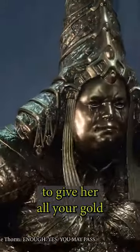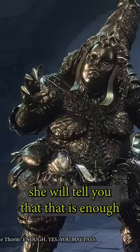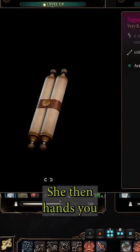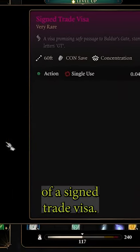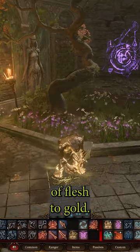If you agree to give her all your gold, and that total amounts to at least 6,000, she will tell you that that is enough and you can pass. She then hands you a unique spell scroll — a signed trade visa — which functions as a one-time use spell scroll of Flesh to Gold.